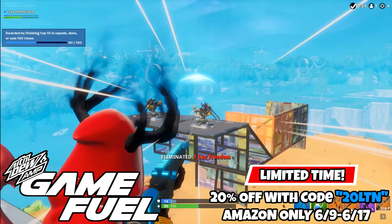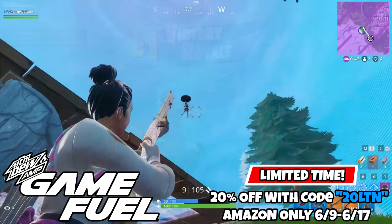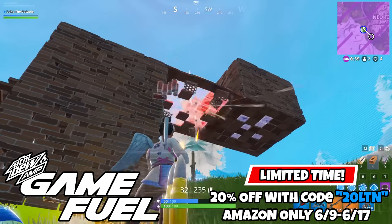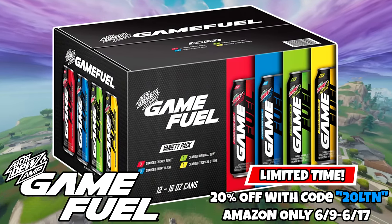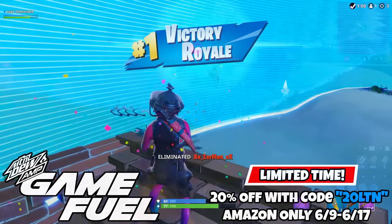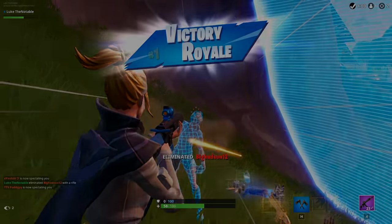That is it for the video. Do want to remind you about the special Mountain Dew Amp Game Fuel promotion happening right now. For a limited time, if you click the Amazon link in the description, buy some Mountain Dew Amp Game Fuel, and use code 20LTN, you'll save 20%. Amazon sells a variety pack of Mountain Dew Amp Game Fuel, which is perfect for trying all the flavors. Thank you, Mountain Dew Amp Game Fuel, for sponsoring this video. And thank you for watching. Please stay notable. I'll see you in the next video.